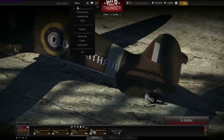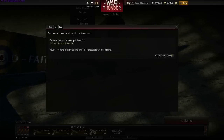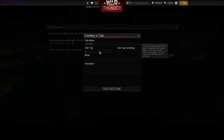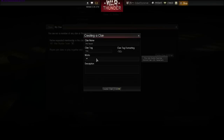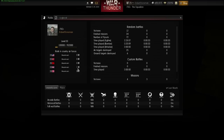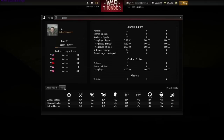Let's start on our new feature, the clan system. Players can now be united in squadrons for better in-game cooperation. Creating a squadron is easy — you give it a name, a clan tag, a motto and a description. You'll also be able to view single statistics for each squadron member. The system will be more developed in the future, so keep with it.